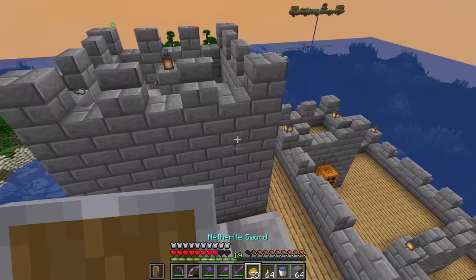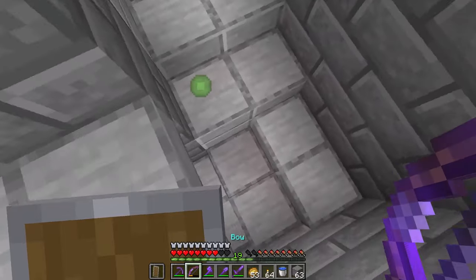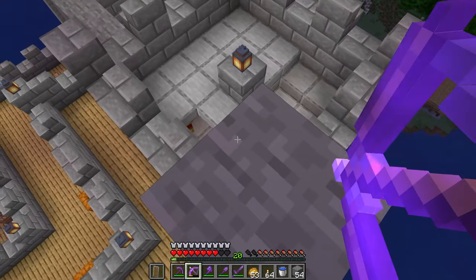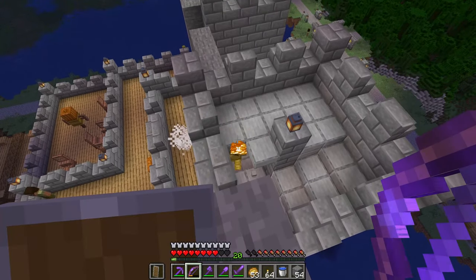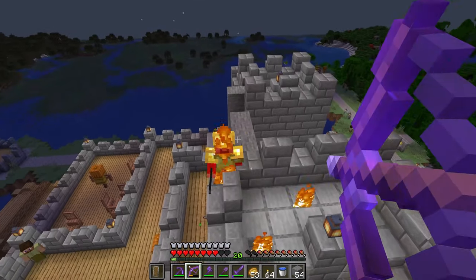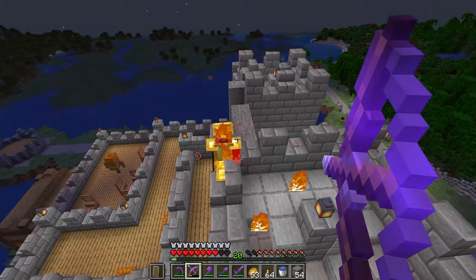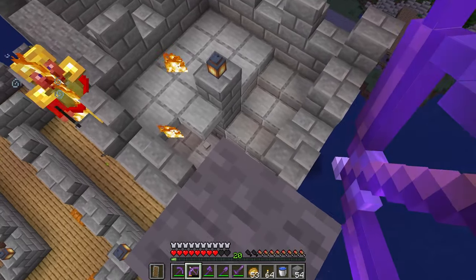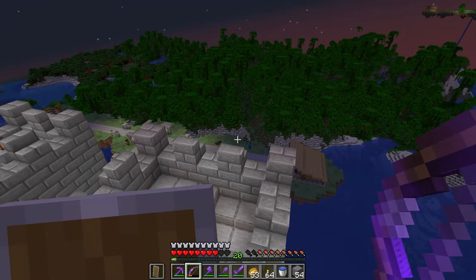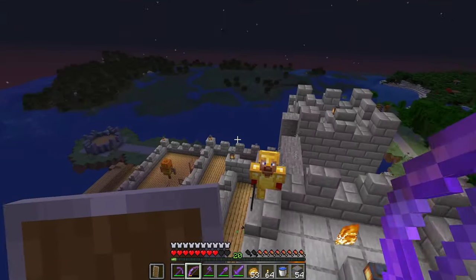There are three different versions of this mod. You can download it with the knights for the hostile version, or you can download an empty version that's just the plain castle, or you can download a version where it just has villagers and iron golems and spawns like a normal village. These varieties leave a ton of options for how you add it to your world. I prefer the hostile one because it adds a new fun element, but you can download whichever one you want.